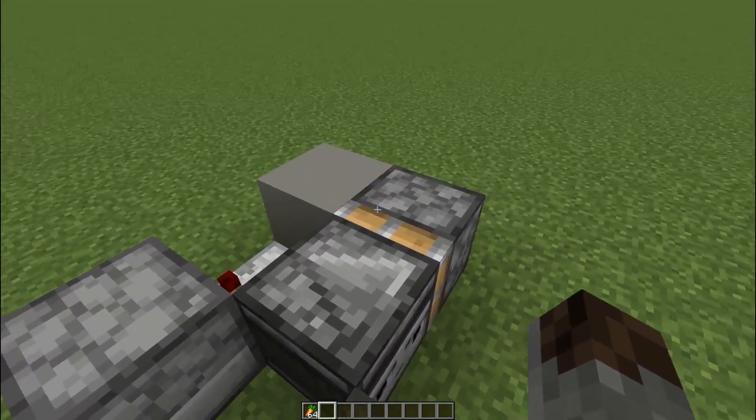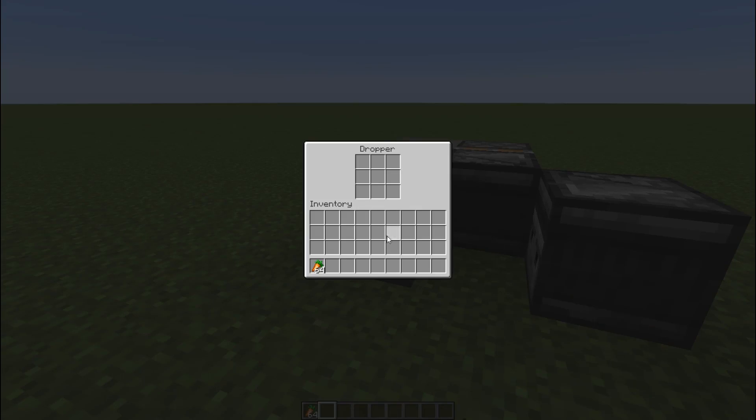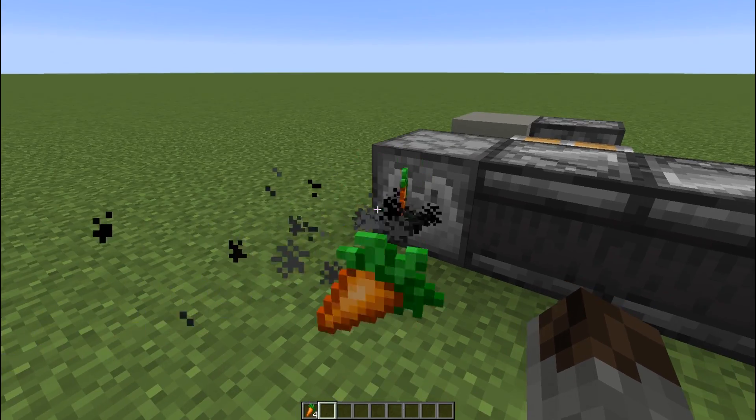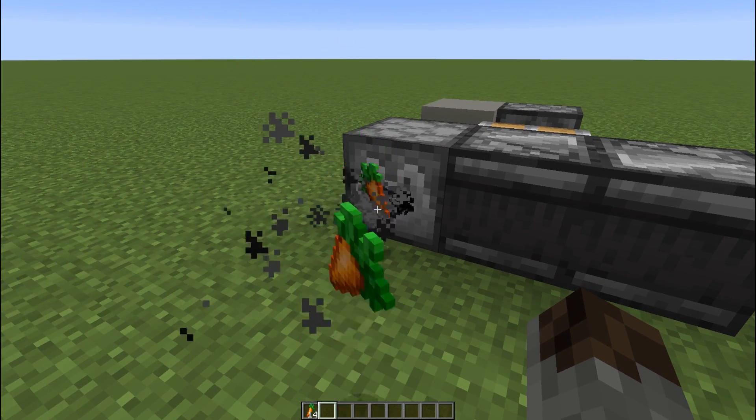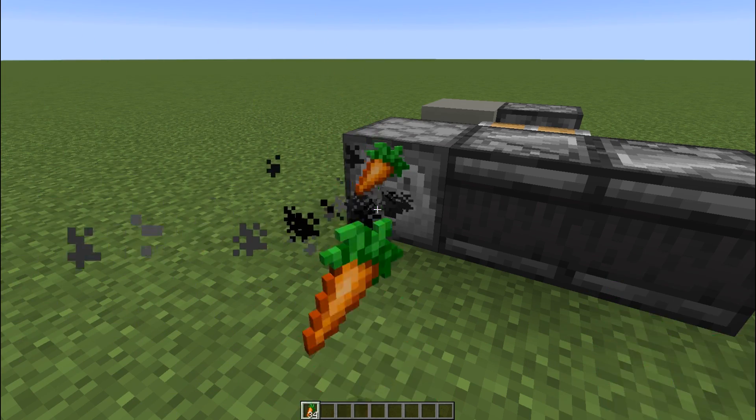So this one here uses observers, which is probably the simplest out of them all, and it's also the fastest. So if you pop these carrots in here, you can see they come out very, very quickly. You can see in the inventory bar that I'm getting carrots quite rapidly.